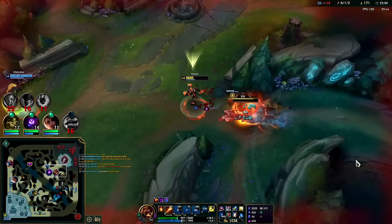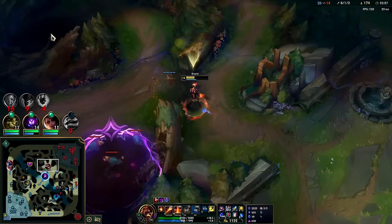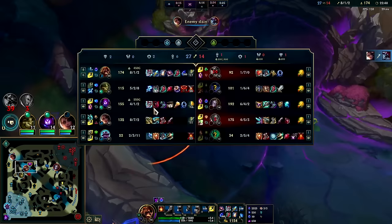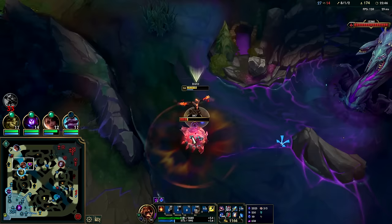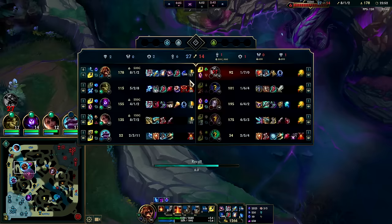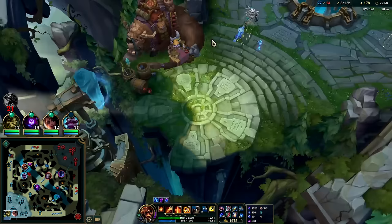The best counter to Brand top is just rushing Kaenic Rookern — that's how you counter him. If you rush Kaenic, his damage output isn't going to be very good. That alone doesn't necessarily mean you're going to kill him, it just means Brand probably can't kill you. Samira kills Cho'Gath — it's all magic resist, as you'd expect: two full items versus one full item plus tier-2s. Scuttle crab with the jukes — it's juking my Qs more than the enemy team is.